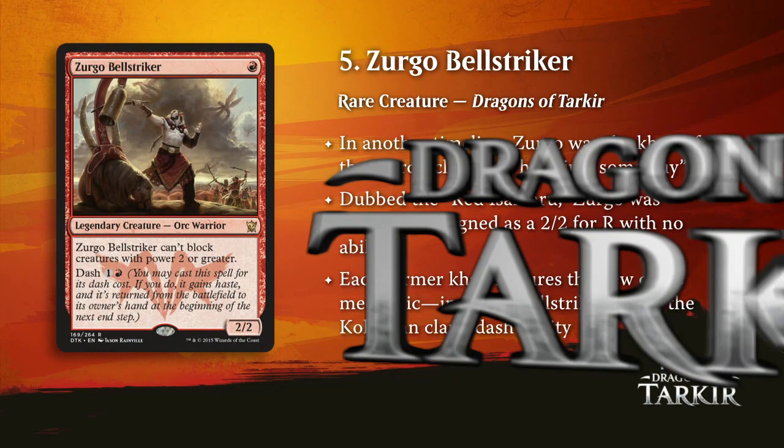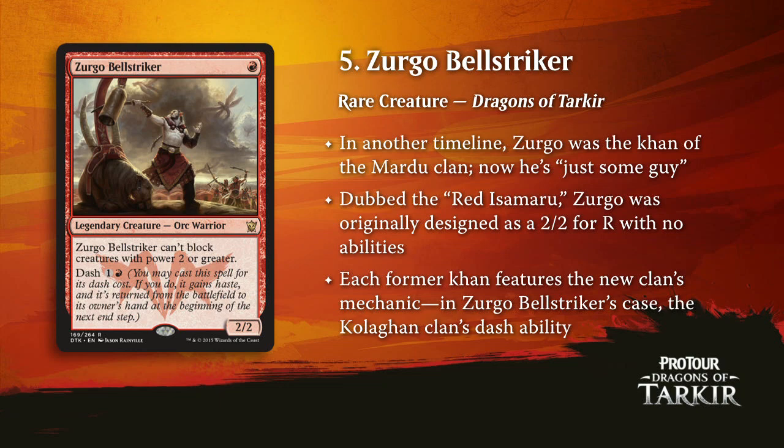If Lightning Berserker isn't the best one-drop, what is? That would be Zurgo Bellstriker. He's not smashing helms anymore, just striking a bell, but I'd rather have this version — I'm all about efficiency. One mana, 2/2. Take Ironclaw Orcs, which showed up in the World's top eight back in the 90s at one and a red — this card is that except it costs half the mana and has the dash ability. Zurgo Bellstriker is just one of the best one-drops red has ever gotten its hands on. If it weren't for the legend rule, you can't play multiples at the same time — maybe he's good enough that you play four anyway.